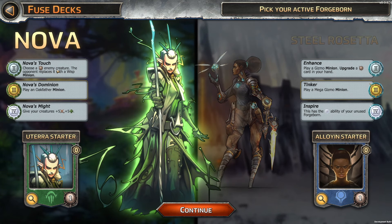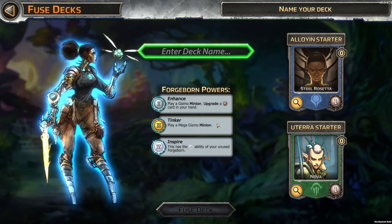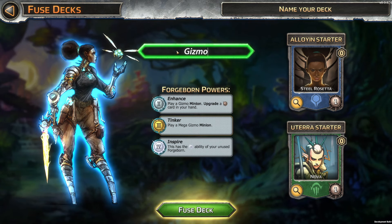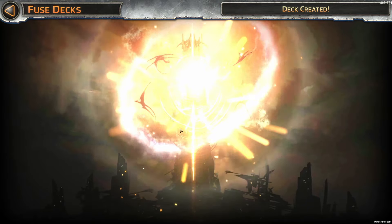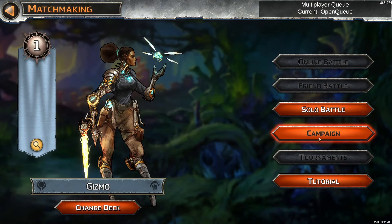Now we can pick a captain, which is the skill. I want to know what this gizmo is. Play a gizmo minion, upgrade a one card in your hand. Play a mega gizmo minion — this has the fourth ability of your unused Forgeborn. Let's go with her — she seems interesting. Choose one enemy creature; the opponent replaces it with a wisp minion. Use the deck. I wonder how many different colors and everything there will be. So we can do solo battle or campaign at the moment — you can't play online yet.